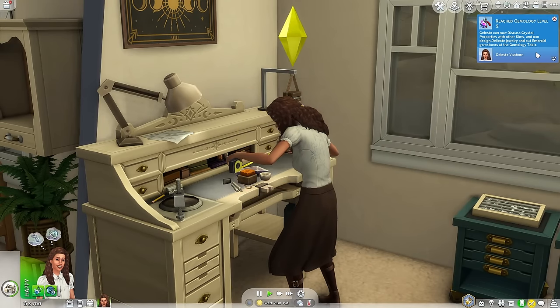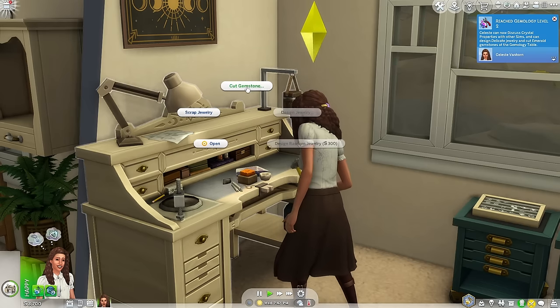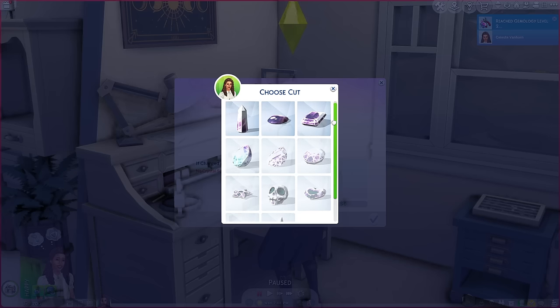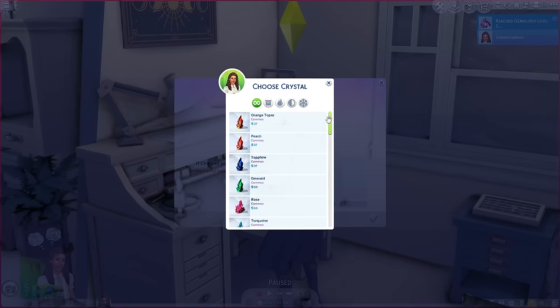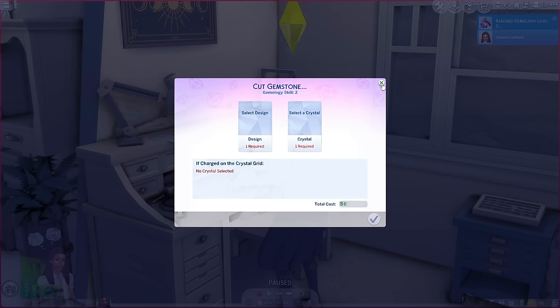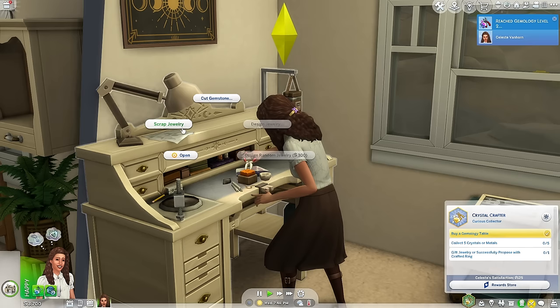She just leveled up to level two! We can now discuss crystal properties with other Sims, design delicate jewelry, and cut emerald gemstones at the Geomology table. Here's where we can select a design and then a crystal — look at the different cuts we can choose. I love the pom-pom. This goes by level. Then for crystals — oh wow — I can actually choose a crystal that I want. They have common and uncommon crystals. So I can choose any crystal and make it already. That's cool — you don't necessarily have to collect them, but since I'm doing the aspiration, I do need to collect them.